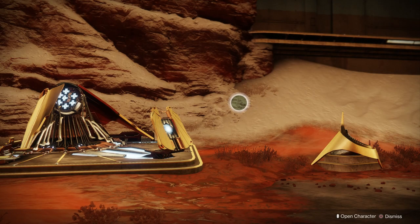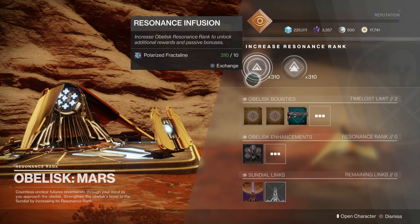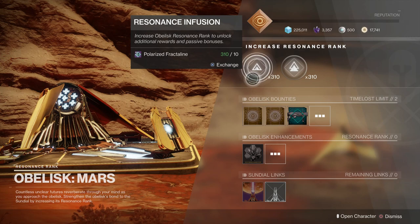If we open up our sundial here — sorry, it takes a little while to load on PS4 — what you can use it for is to infuse it into your obelisks on both Mars and the Tangled Shore, and you use it to level up the obelisk.